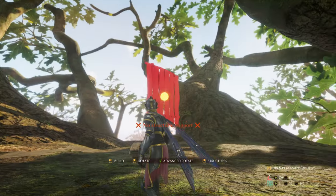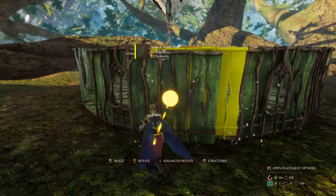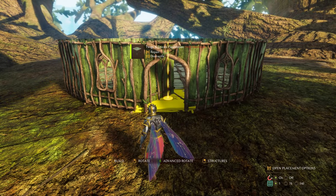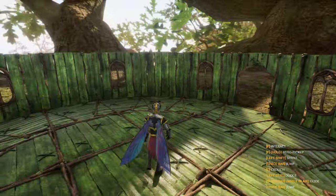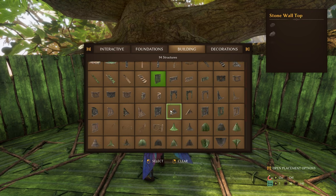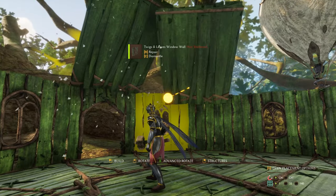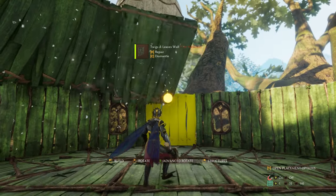And then we'll change its angle. Now it's casting a shadow - I've turned the brightness up a bit, but I hope you can still see what I'm doing. Once we've got that done, we then come onto the inside, down to the bottom here, and we grab the Leaves roof. Just place them all the way around like so, make sure there's no gaps.